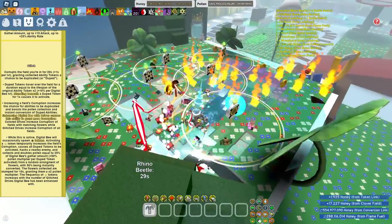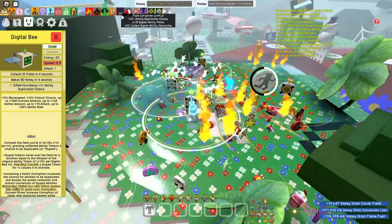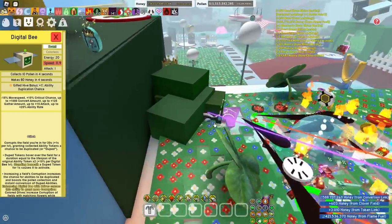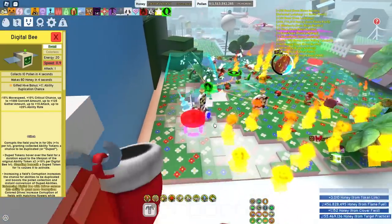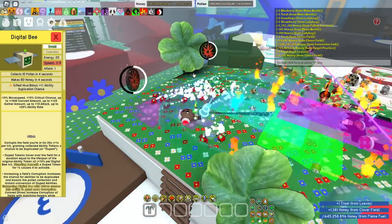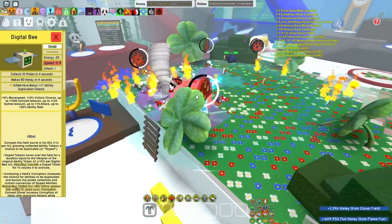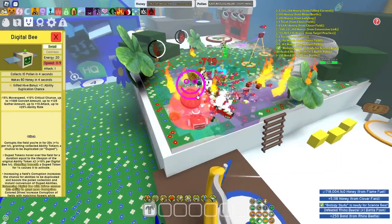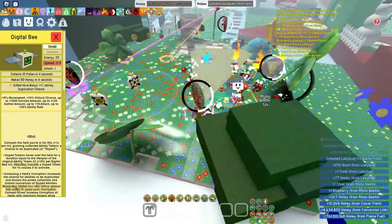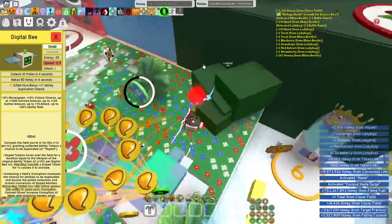To build up field corruption, you have to collect the smiley tokens, and other players can also contribute to corrupting your field with their Digital Bee, which is very useful. When boosting, the duplicated tokens don't despawn for quite a while — they stay on the field. So when you get a festive gift or baby token, you can have two baby tokens at once, or chain them with a triangulate, or collect everything at once with the smiley token.